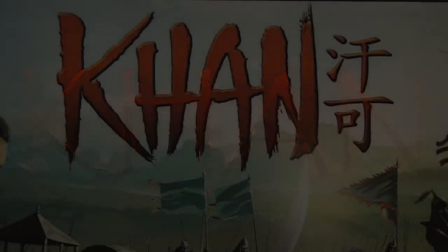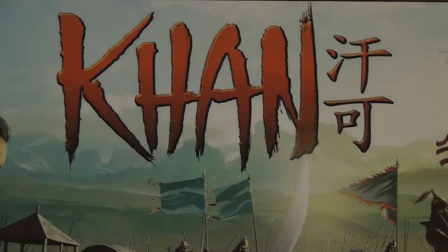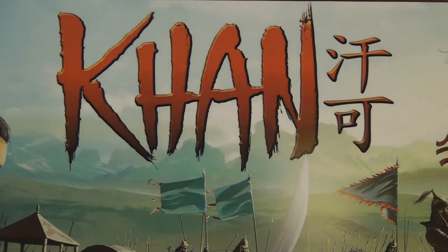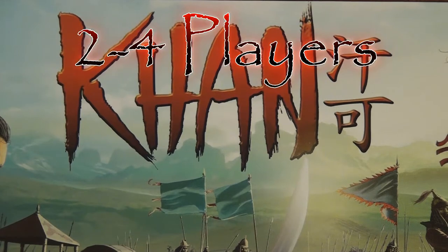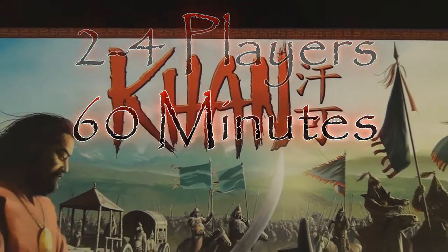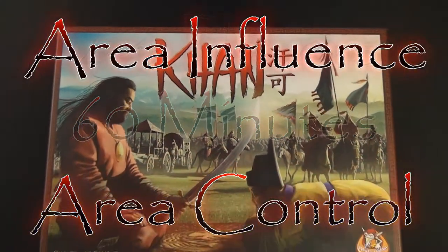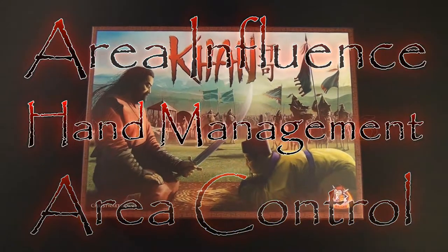Welcome back to another edition of Components Breakdown. Today we're going to bring to you the 2010 Essen release game by White Goblin Games called Khan. Khan is a 2 to 4 player game that takes about 60 minutes to complete. Its basic gameplay mechanics revolve around area control, area influence, and some light hand management.